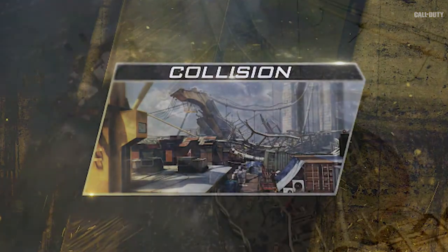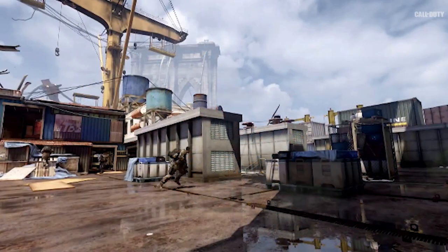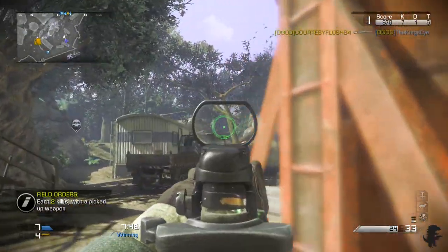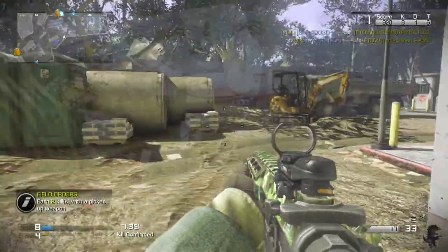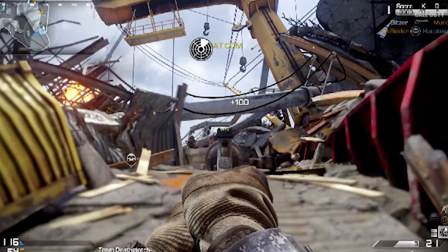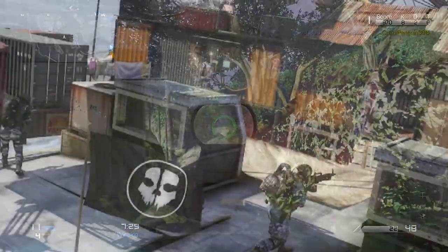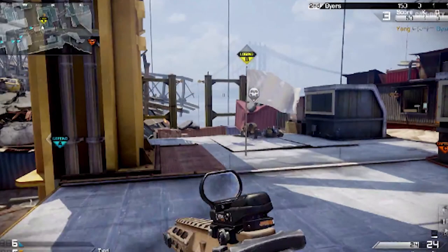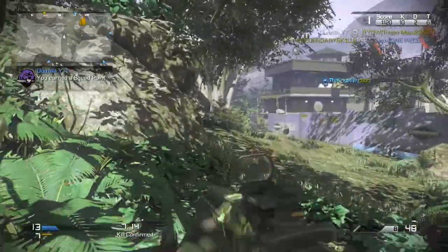The next map is Collision. Collision is a small to medium sized map which takes place on a container ship that has crashed into a bridge. One end of the map has a nice part of the ship where you spawn, and the other spawn is where it's just destruction where the bridge has collided with the ship. It's very symmetrical and really flat, and it's good for running and gunning, so SMGs and assault rifles are going to be the best guns to use. They also talked about domination on this map — the B-DOM flag is in the center between two sniper points, and you can get up there and fight for control over it. You'll probably be dying a whole lot trying to capture that B-DOM flag.